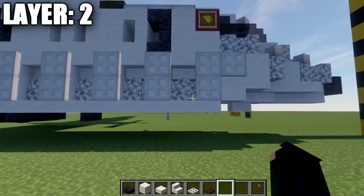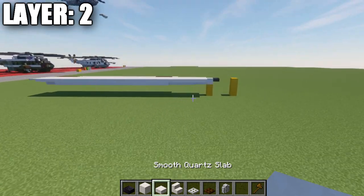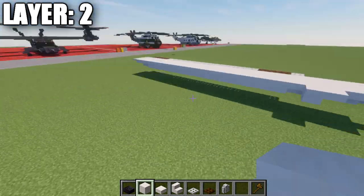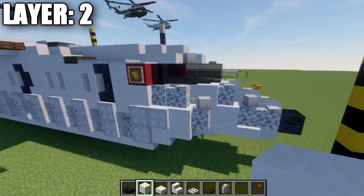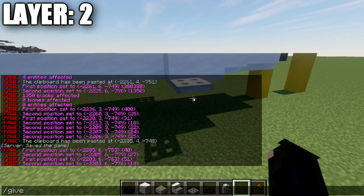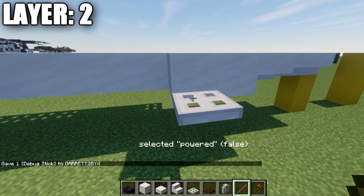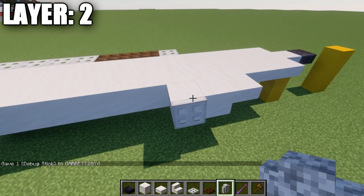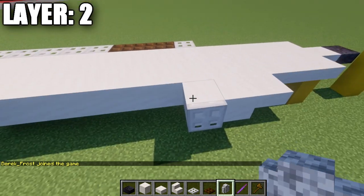For the right side, we have the start of our kind of extension on the side of the aircraft. Going to this second quartz upside-down stair on the side, we place down a quartz top slab followed by a smooth quartz block. From this point, place down another smooth quartz block and also place an iron trapdoor on the side. We're going to use a debug stick — use the command '/give @p debug_stick' — which lets us select the trapdoor and set 'open' from false to true, so it opens and sits up against the block.